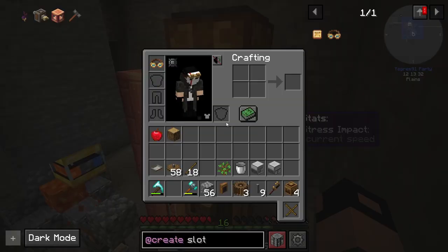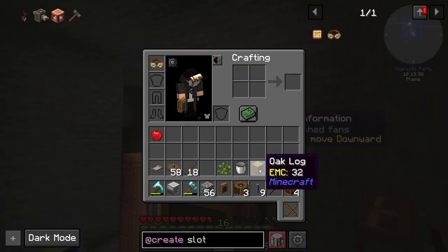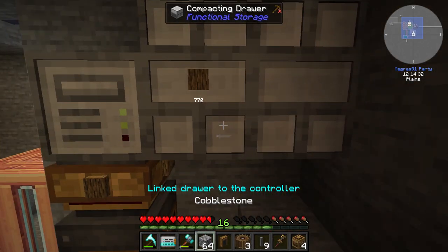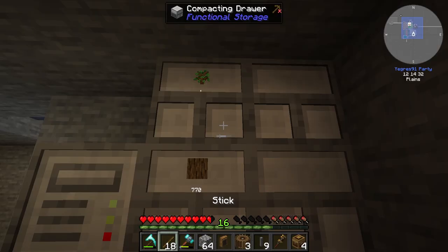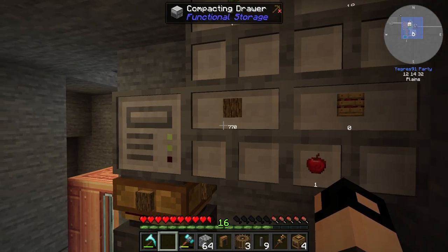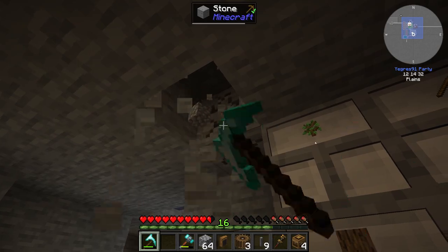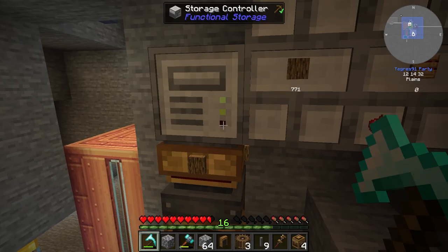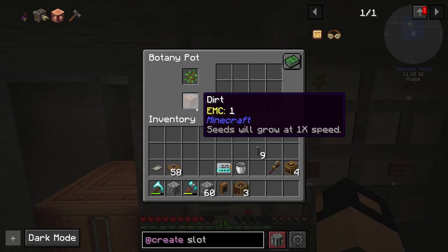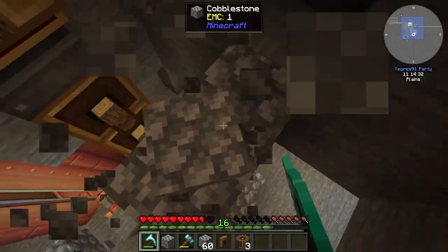I put in the chute and I'm going to filter out logs using the storage controller — one for saplings, one for sticks, one for apples, and one for logs. I don't think we'll run out of logs but we'll see. Then place down the copper botany pot on the storage controller, fill it with dirt and an oak sapling, and I think this will keep up with itself.